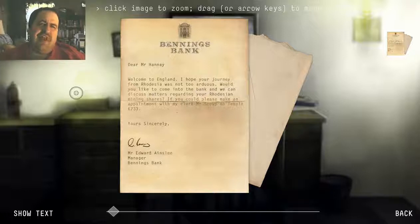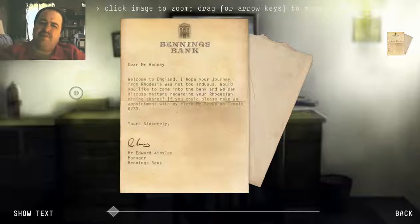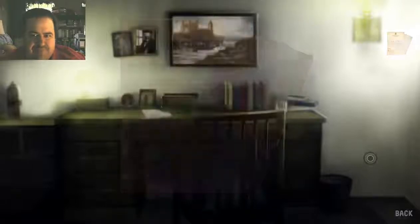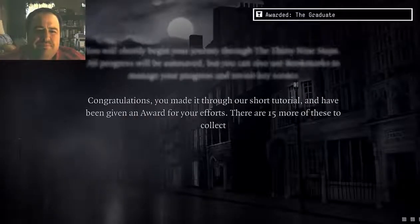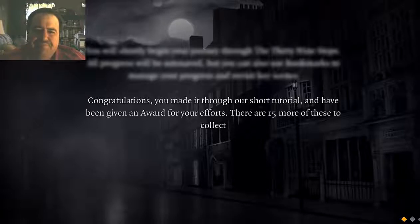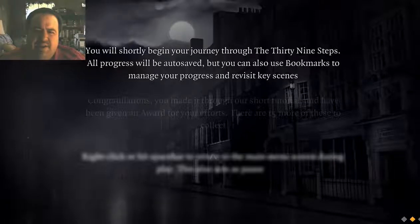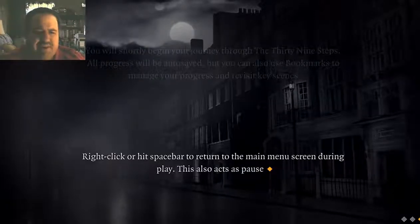Benin's Bank. Dear Mr. Hannay, welcome to England. I hope your journey from Rhodesia was not too arduous. Would you like to come to the bank if we can discuss matters regarding your Rhodesian mining shares? If you could please make an appointment with my clerk, Mr. Scoup, on Temple 6733. Yours sincerely, Mr. Edward Hinesley, manager of Benin's Bank. That signature does not read as Edward Hinesley in my world. That's all there was here. This is just a simple tutorial. Our short tutorial — got an award for it. I'll start the game shortly, and there's different little things I can do, such as right-clicking to go to the main menu.